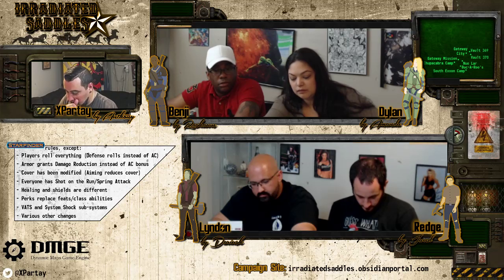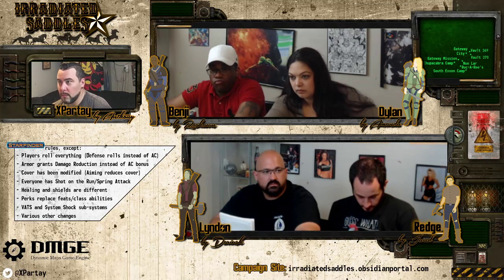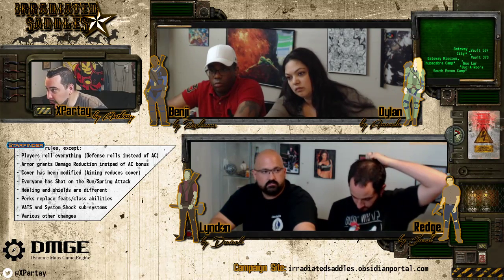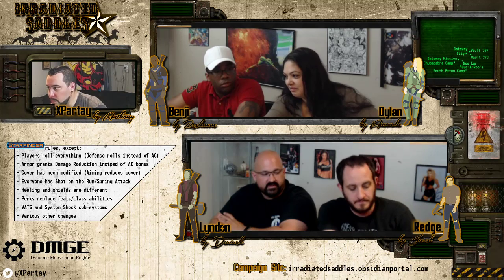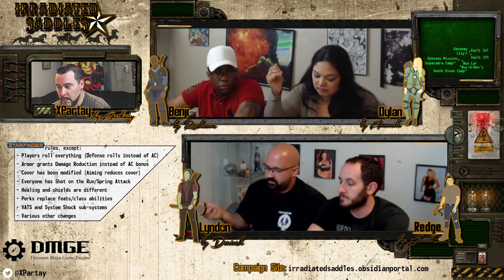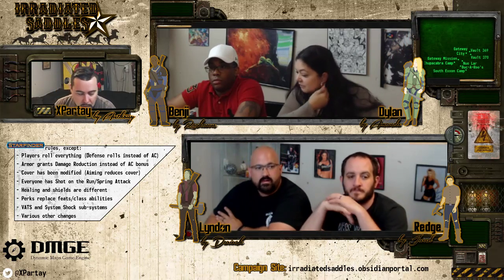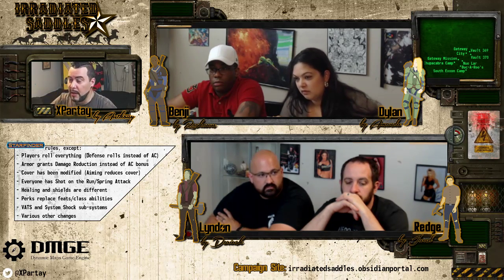Make one more perception check — 8 and 11. Ricky wakes up and says 'whatever.' The other two sit up — Bob says 'what's going on?' Before you can say anything, from outside you hear — roll initiative!